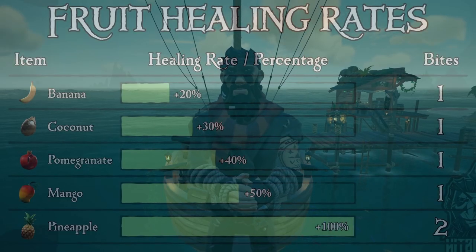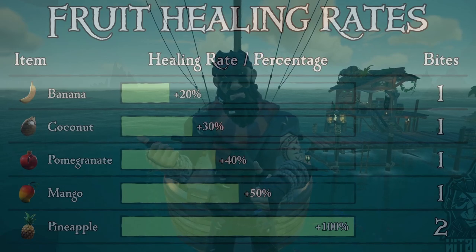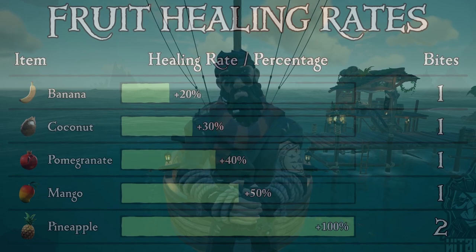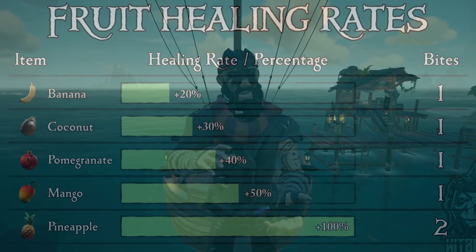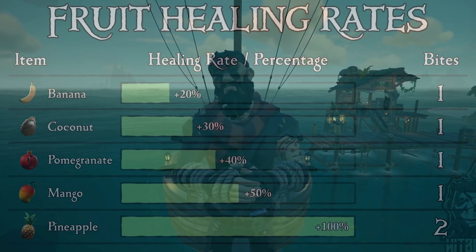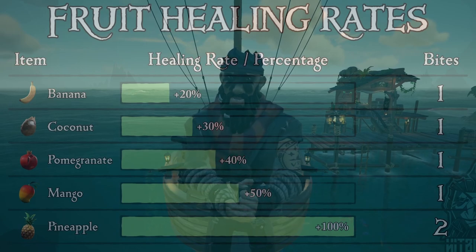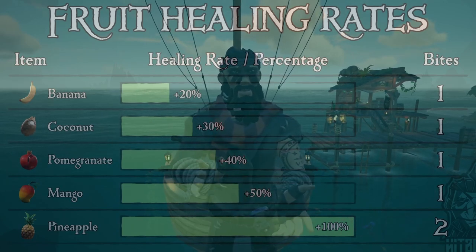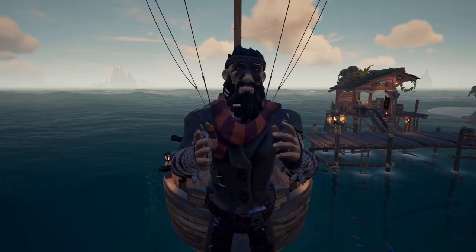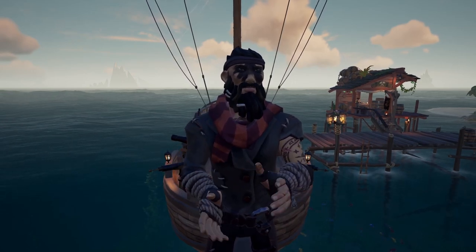The coconut heals 30% of your health, the banana does 20%, the pomegranate does 40%, the mango does 50% of your health, and last but not least, the pineapple does 100% of your health. Obviously if you only took a little bit of damage or you're above 50% health, you don't want to use a pineapple because that would be a waste.